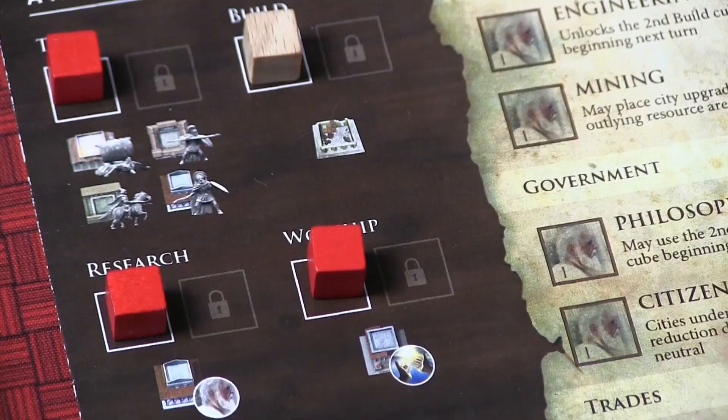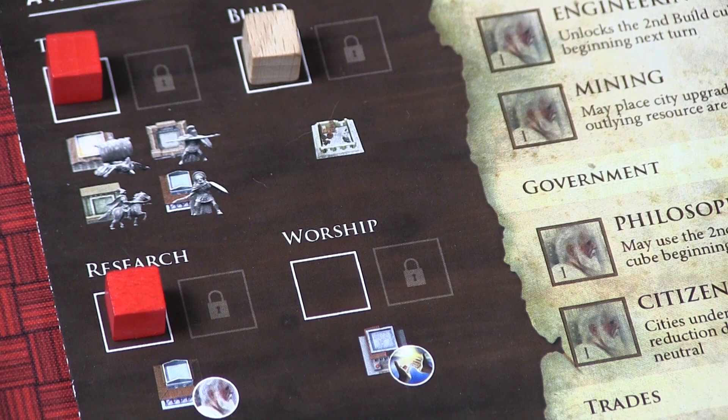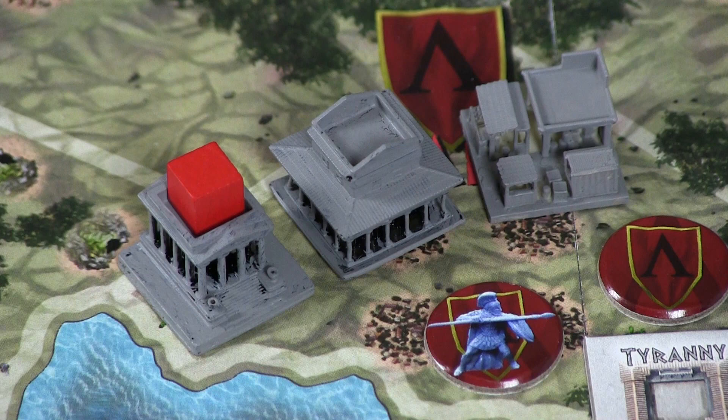The third phase of a turn is the action phase, and this is really where the meat of the game lies. Beginning with the player who has the Favorite of the Gods token, and proceeding either clockwise or counterclockwise depending on which side of the token is face up, each player will perform one of seven actions and then pass control to the next player in sequence. Most of these actions involve taking a cube from your player board and putting it someplace on the map to activate a location.